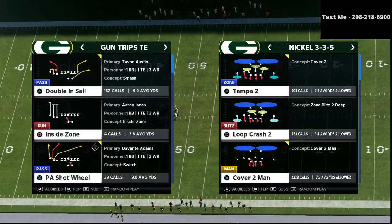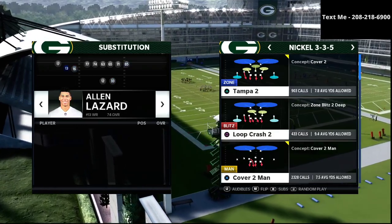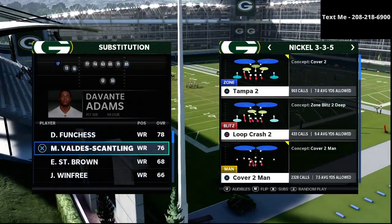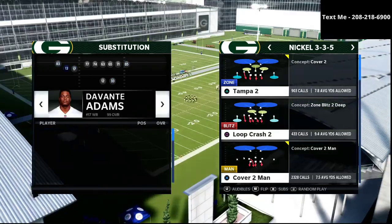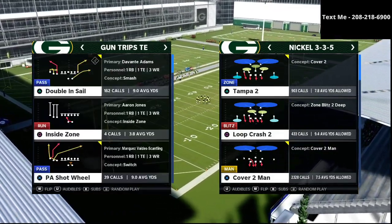In this video, we're talking about the nickel 335 wide defense and why it is the best defense in Madden. We're talking about how you go about actually building an effective defense — what are the components you want to look for, and how do you start to put this together?